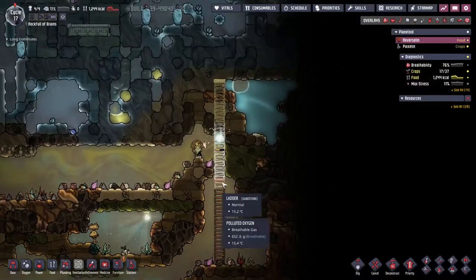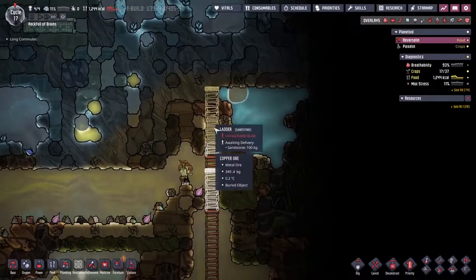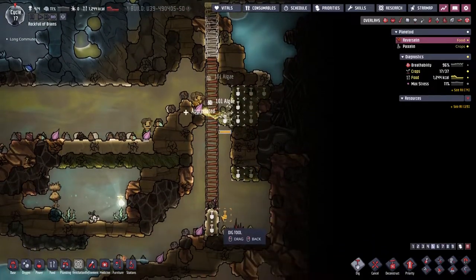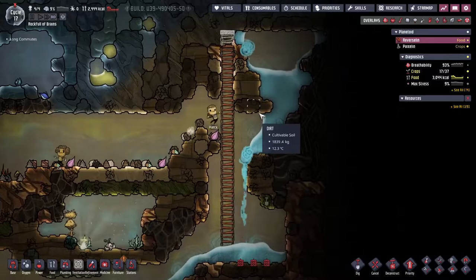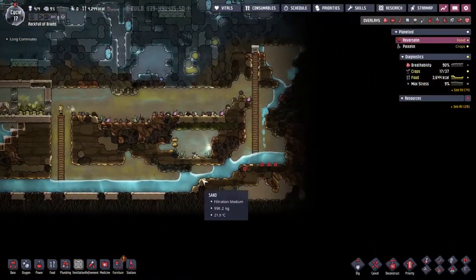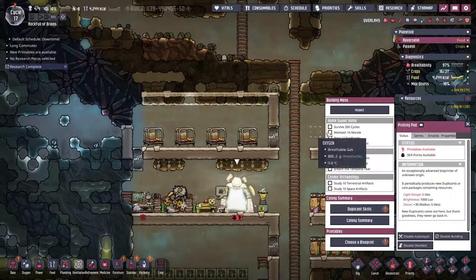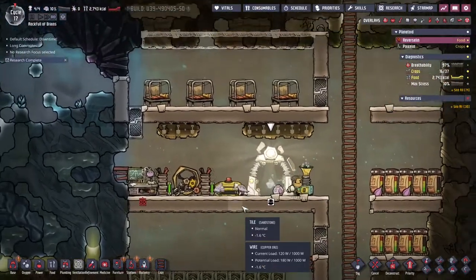New day, new dig. With the big open space dug out I'm going to start making my way up into the cold area. First we'll put a ladder in place, then dig out all this algae which will let the water free. I'll also dig out the sand. It went earlier than I expected - there was some sand there - but that's fine, the flow has already been set up. That poor hatch is going to have a bad time. We'll get some meat but we don't have a grill to cook it.